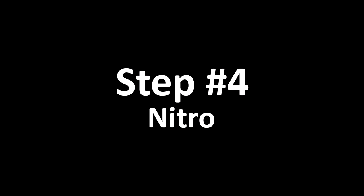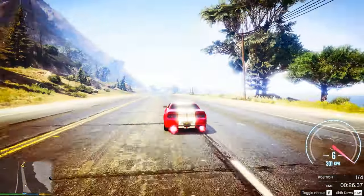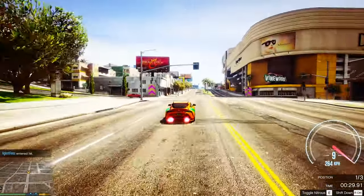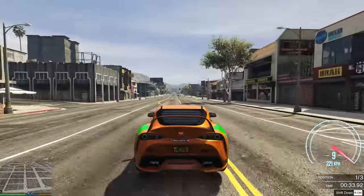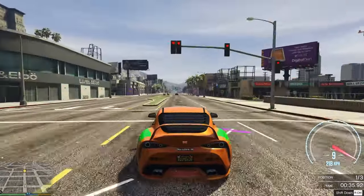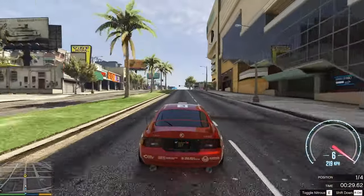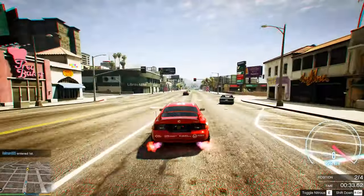The fourth step is Nitro Acceleration. Use Nitro Acceleration on a straight road where there is less traffic or other objects. After turning on the Nitro, I recommend that you don't make any left or right turns, because the Nitro will quickly be used up and there will be little effect from it, and your car can skid to the side. If you turn on the Nitro on a straight road, it will have more effect and increase your top speed.